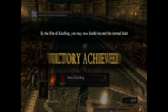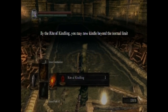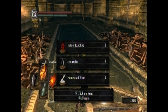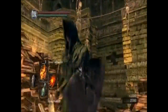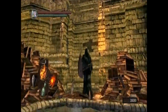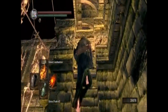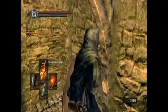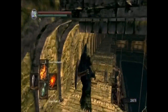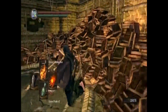For defeating Pinwheel, we just got the Rite of Kindling, which is one of the most amazing items in the game. We are now able to kindle up every single bonfire a maximum of two more times, so you can kindle each one a maximum of three times. That's going to take a lot of humanity, but it's well worth it because we're now going to get 20 Estus flasks. If you fully kindle the bonfires, you get 20 of them.